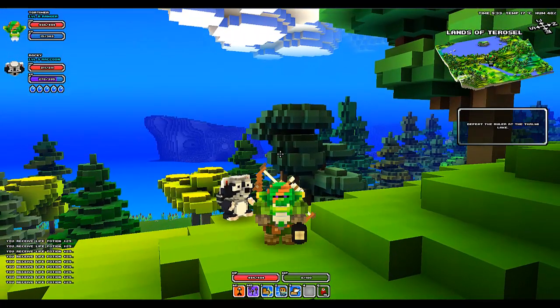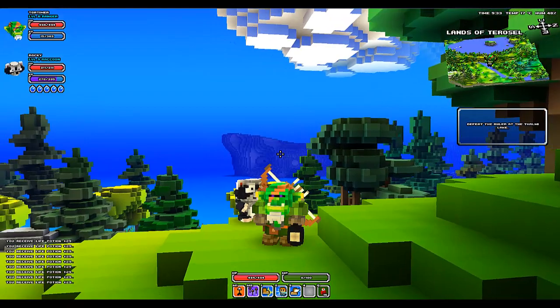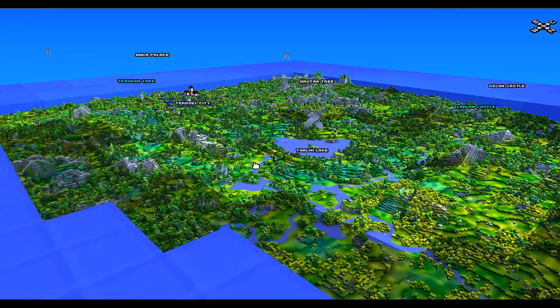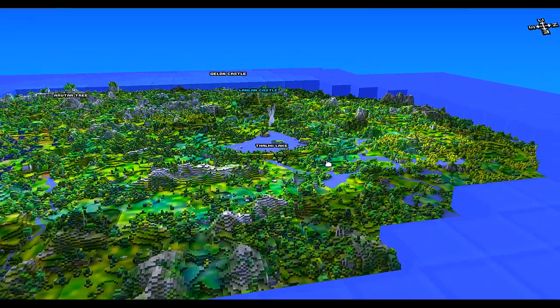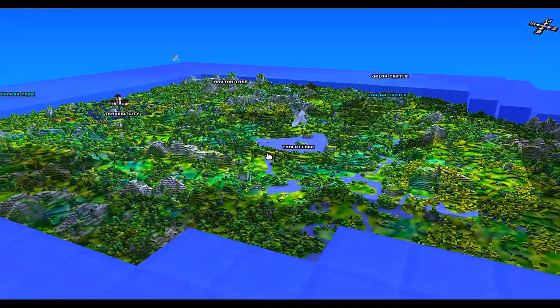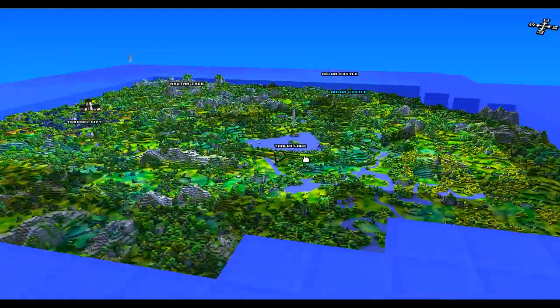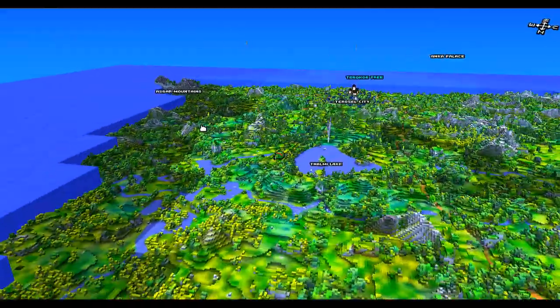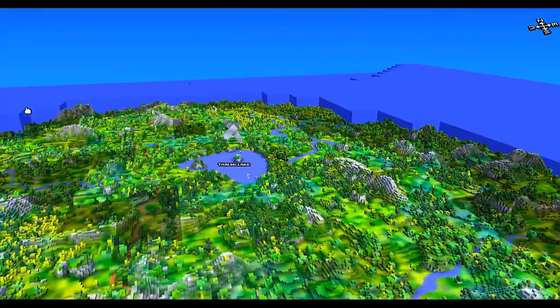This is Tortimer the Grey welcoming you back to another episode of Cube World. Today we are going to take on an actual crossword quest thing here. We're all set to go - it's a white one. We actually were here in Thalmy Lake last episode, but it wasn't set up as an actual mission. I figured we'll come back here, take care of the boss of this lake, get our platinum coins, and figure out what to do after that. It was close and it was white, so I figured we can take care of it.